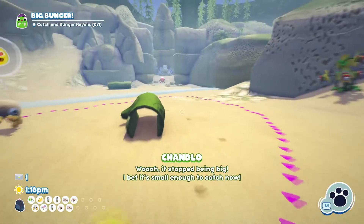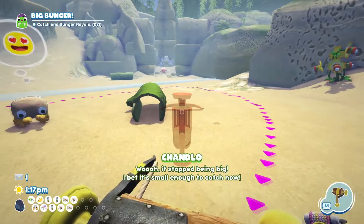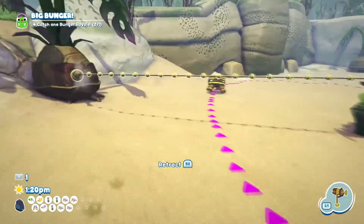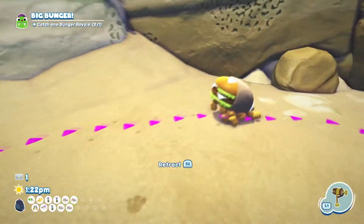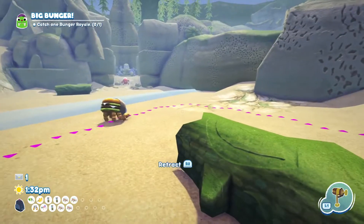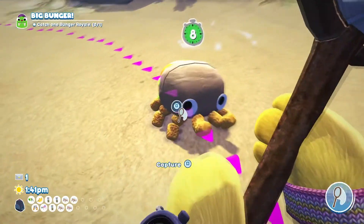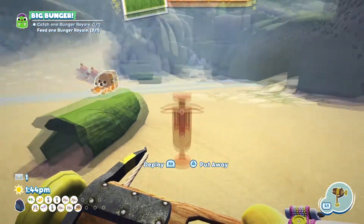Once you've done that, go back to your usual weapon wheel and we're going to pick out the trip shot — it should be small enough to catch now. Then we're just going to place it on the log there and across. Just wait for the Bunga to chase us. And just like that, after a long wait, we've got ourselves a Bunga Royale. I'm going to leave that on there anyway.